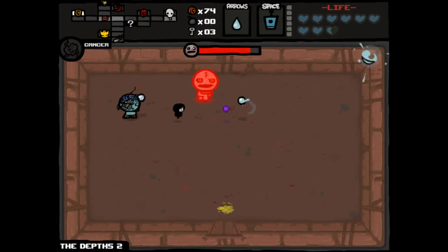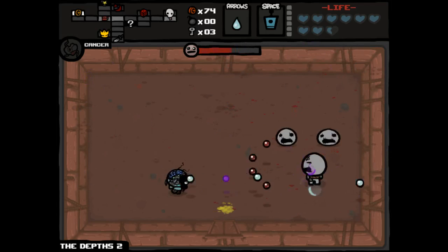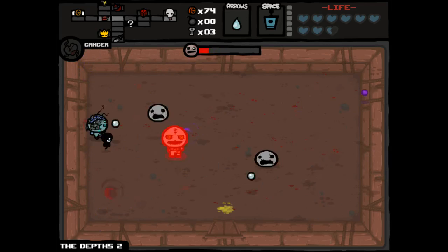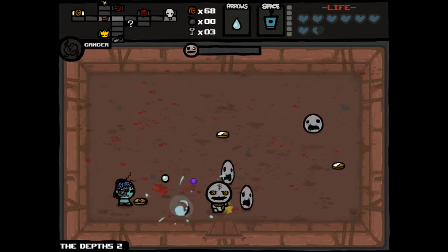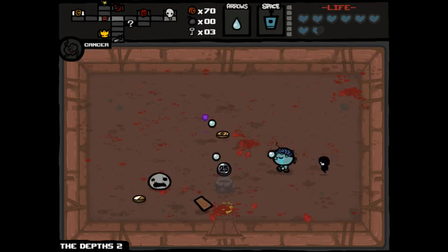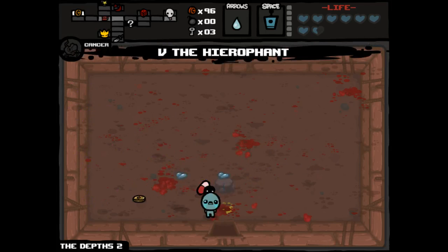Yeah, like 'newfound appreciation for Wiggle Worm' — that was a fun challenge run. I left it thinking wiggle worm is not the greatest item I've ever had, but it does give me something and it's fun. And in a very unique set of circumstances that I tailor myself, wiggle worm can be a valuable addition to an Isaac run — there, I said it. But I'm not leaving this run feeling much stronger about my feelings about Teleport. I think Teleport is still a pretty bad space bar item.